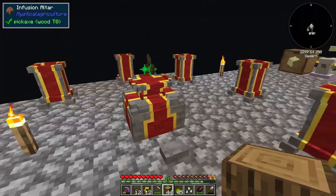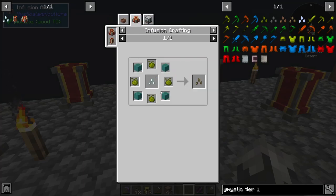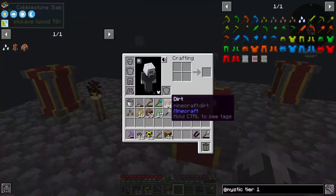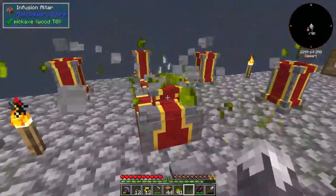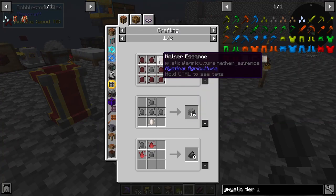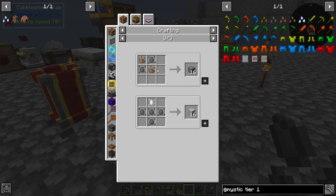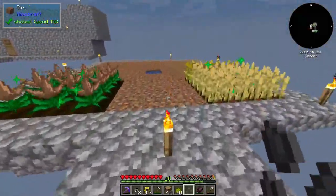I figured while we were at it we might as well go ahead and make a couple other tier one seeds. I just made the wood seeds — all they need is any four logs, not really that hard. We're also going to make stone seeds. With stone essence we can do blackstone once we get nether essence, andesite with quartz, flint — not that we'd ever need flint — granite, but cobblestone, stone, and gravel are the main ones.